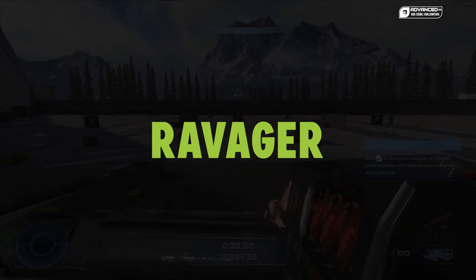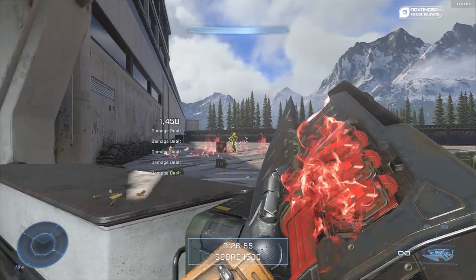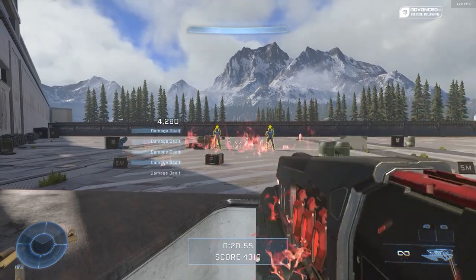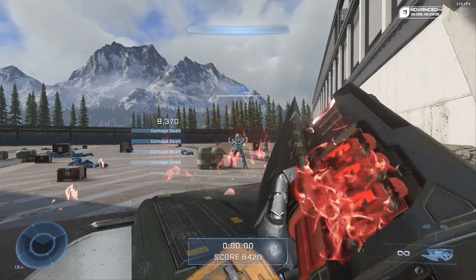First up is the Ravager. You can charge up the Ravager, and it takes a long time, especially when you're fighting other players. You can fire a large blast, and what I like to do is use this as an area of denial weapon — basically put it on key points or wherever opponents are grouped up trying to hide.